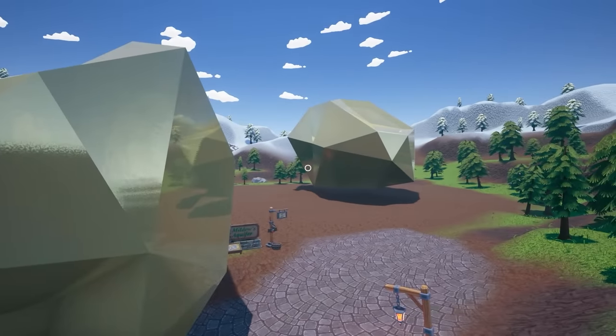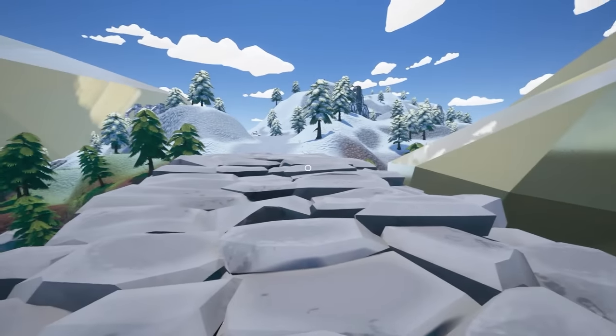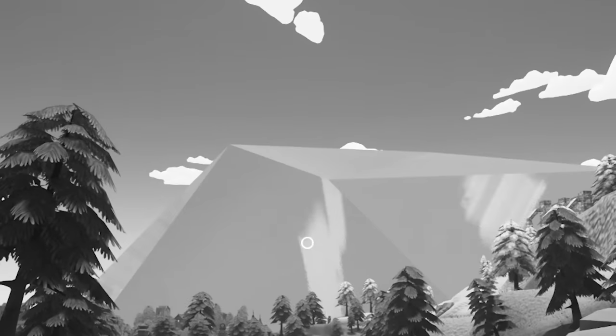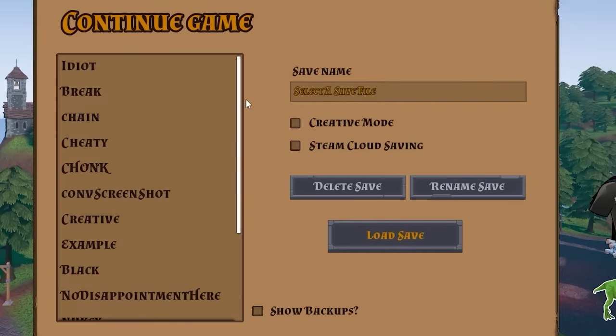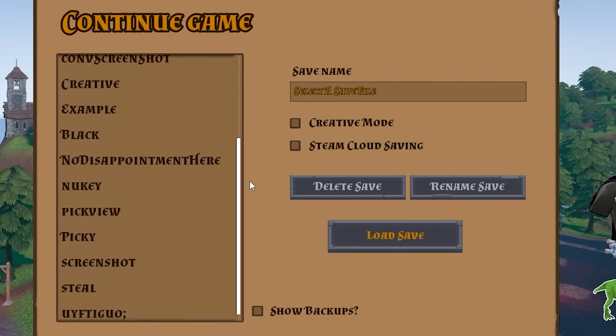Today we're going to find some really big gold, but we're probably going to have to start a new save file because for some reason the game doesn't love this one. Personally, I think it's being a crybaby. But then again, what do I know? I've got a million save files, none of which work very well at all.